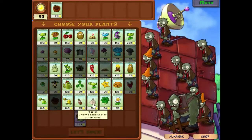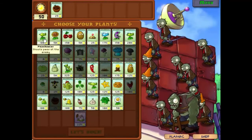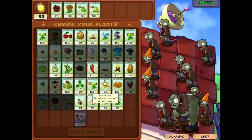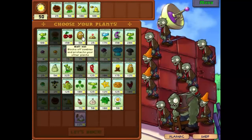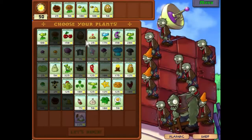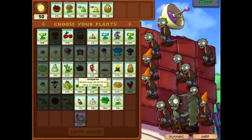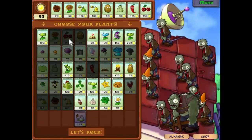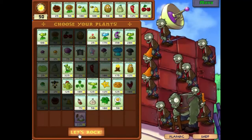We'll start off with the flower pot. We won't bother with the bungee, so let's take the sunflower and our two pots. We'll take the walnut just to be on the safe side, though I don't think we'll really need it. And we'll take a squash, a jalapeno, and a cherry bomb - that should give us our two explosions. Let's rock.